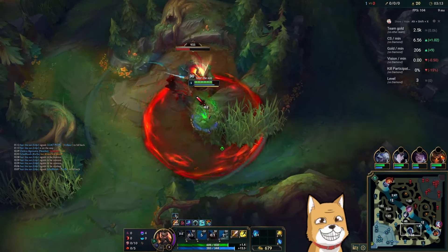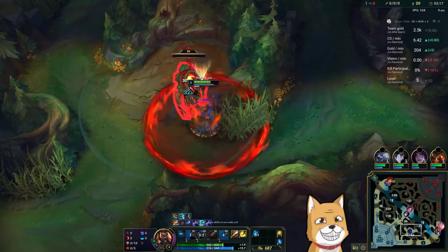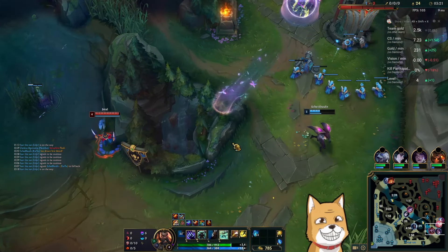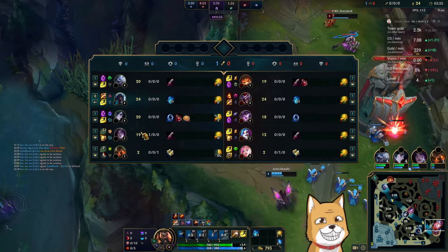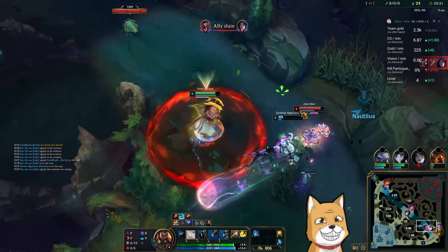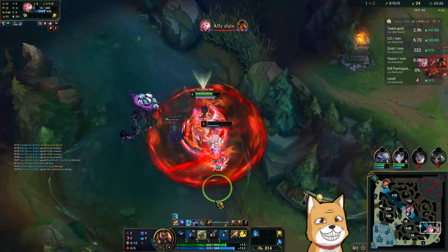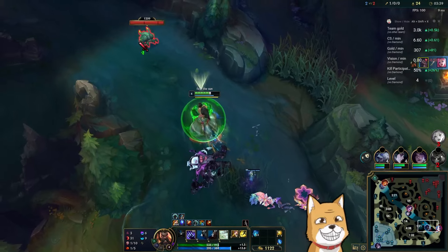Shaco doesn't have Hail of Blades but I think he can still kill — no, actually Kaiser has barrier, he can't. He has blue buff. We're diving — the ADC is here to support. Got a kill though — Hail of Blades was nice that fight.